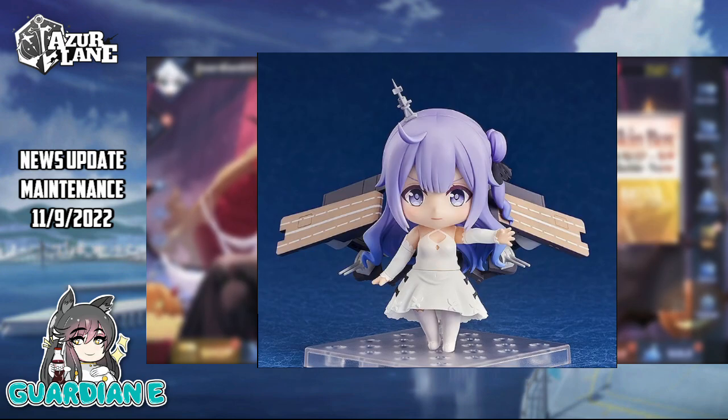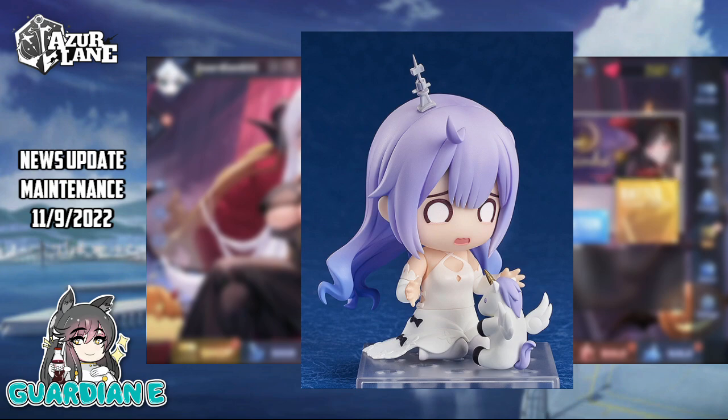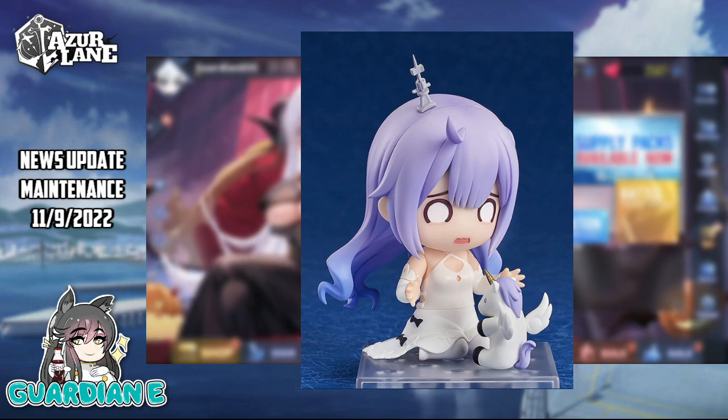In figure news, Unicorn's Nendoroid from Good Smile Company Shanghai is currently up for pre-order at Good Smile Company's shop, featuring both a regular and deluxe version that includes her rigging. She's currently scheduled for an April 2023 release. I will have links to Good Smile Company's store down below in the description and comments.